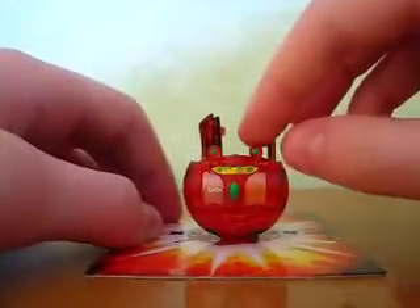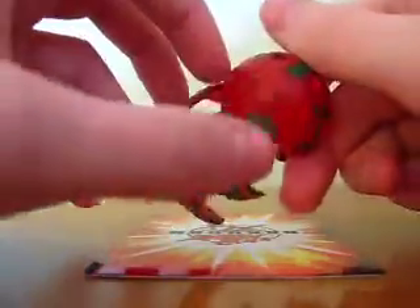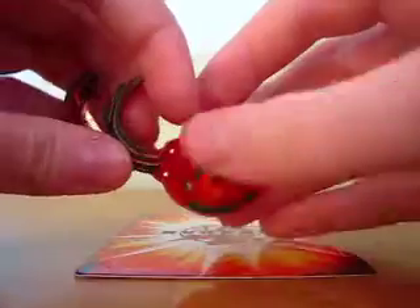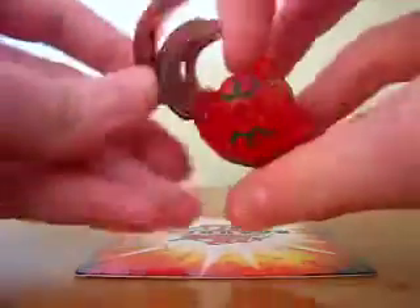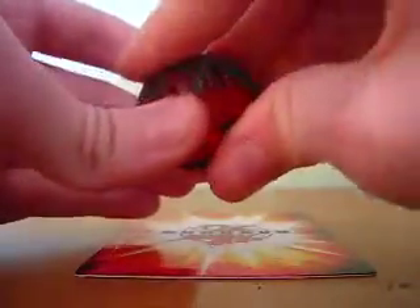I have my Pyrus Translucent Dual Elfin. It's 540 G's and I customized it with green on there. But the little spring in here is broken, so he doesn't close. I'll probably just give him away as a free bonus sometime.